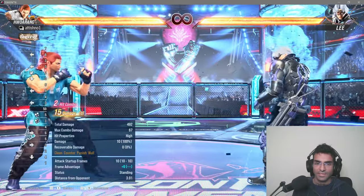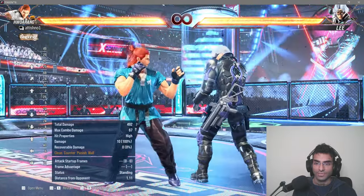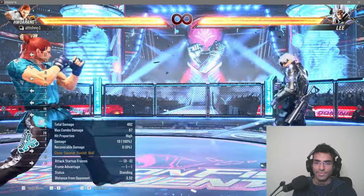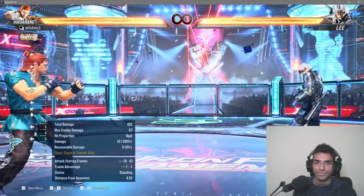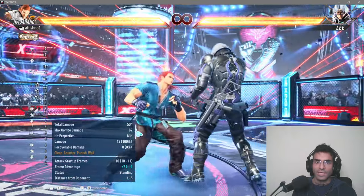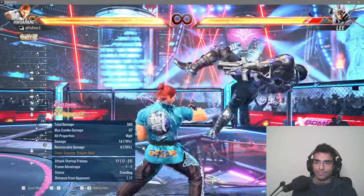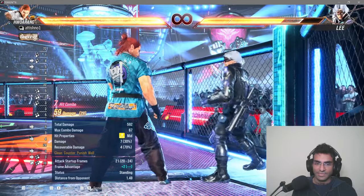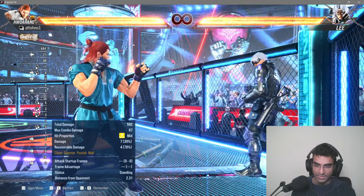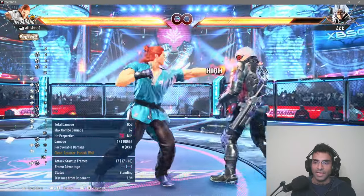I cannot do the Korean backdash as fast as I could in Tekken 7. Overall sidestepping is very easy, but jumping is super difficult in this game. Crouching is easy. Even without the Korean backdash you can do back dashes, but most characters will just lock you down if you try to sidestep. Other than that, I will be making a proper guide on how Reina should be played — an ultimate guide — but I need some online experience first to see what players are doing.